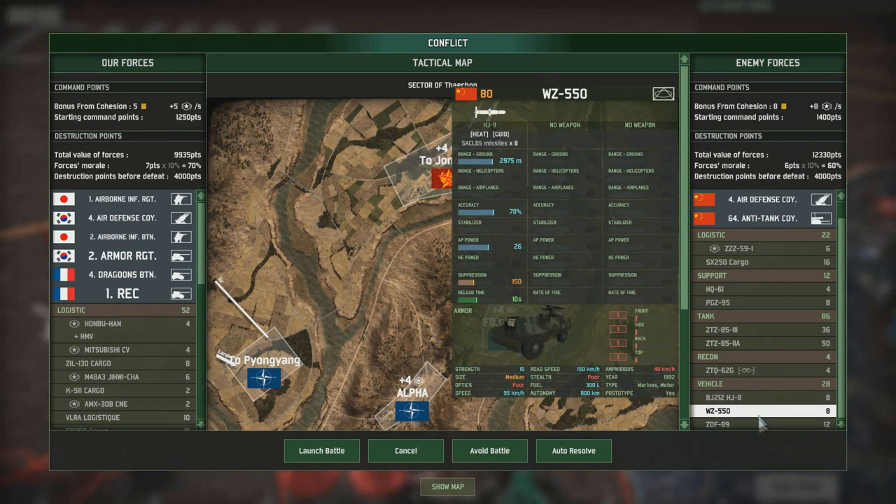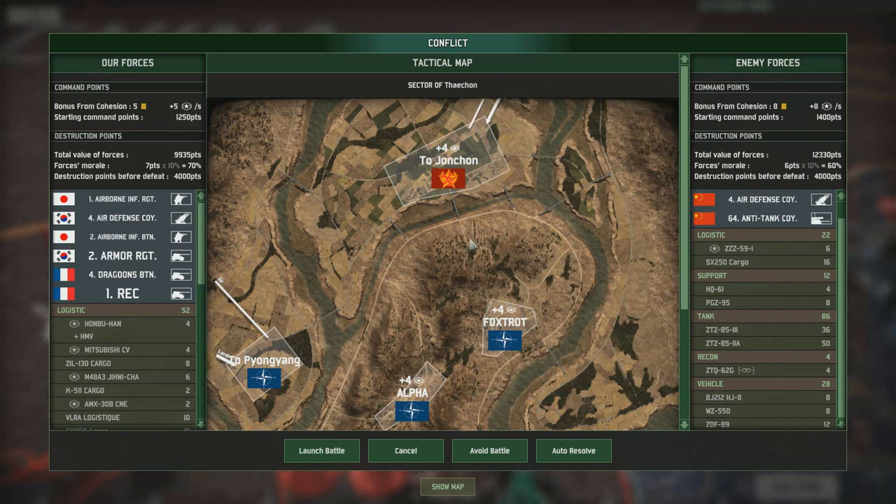They've got some recon and a bunch of vehicles that are basically 80 point units. Especially look out for the WZ 550 — a real gem in the Chinese deck. It would just cost 80 points, has a range of 2,975 — best part of 3,000 metres. That's huge. It has 70% accuracy and AP power of 26. Really, really nice unit in the vehicle section of the Chinese deck. You should definitely get that if you choose one of those decks.